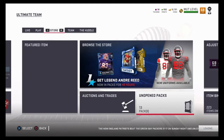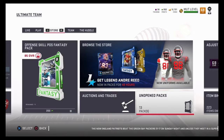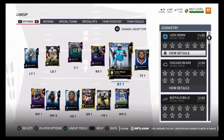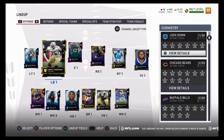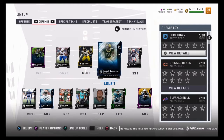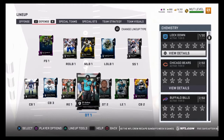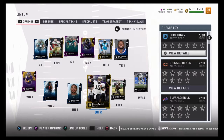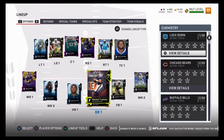I'm going to edit the lineup and I'll catch you guys once the lineup's edited. Alright guys, this is the new lineup. We put in the right tackle, left guard, and we also added Chris Long. Hopefully this will be a little bit better — hopefully Long can get some pressure on the quarterback. We also put Daniel as the backup. I'll catch you guys when I find a game.